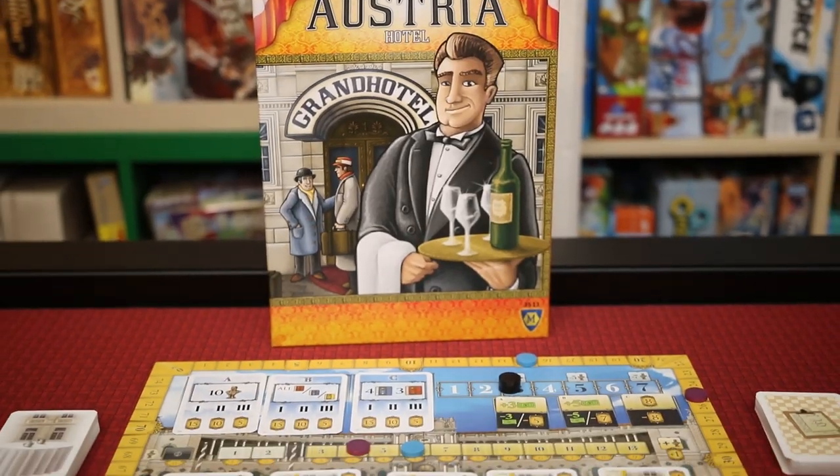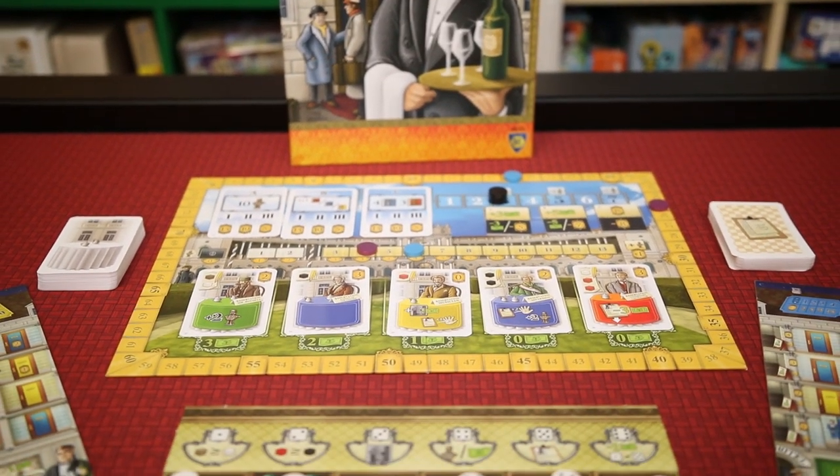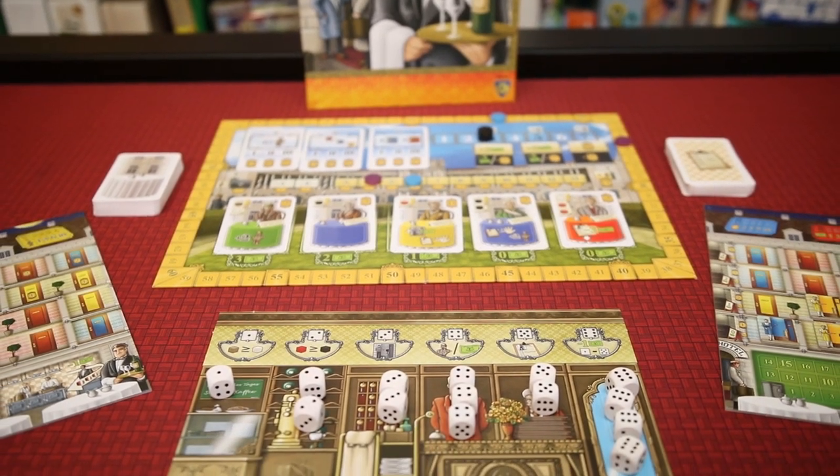Now I think my table at the cafe is ready, so let's go ahead and get down to the table to go a little more in focus on Grand Austria Hotel. In Grand Austria Hotel, players will be competing to please their guests by offering their favorite food and drink, all while preparing rooms for guests, making some money, and sprucing things up for when the Emperor visits.